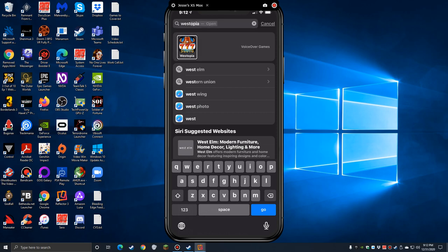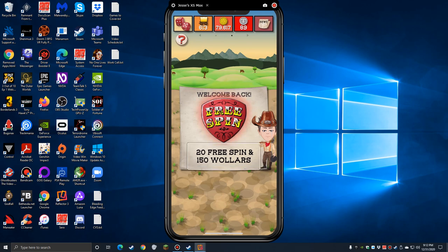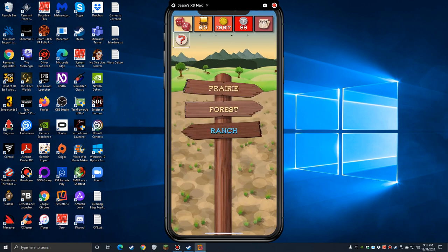So let's dive right into Westopia. This is a VoiceOver accessible game. I'm playing on my iPhone XS Max with VoiceOver running. It's primarily a slot machine game but there are a few mini games too. Across the top we have a games button where machines gradually unlock as you progress. You earn things like 79,617 wallers, 613 people, and 89 tokens as you play.